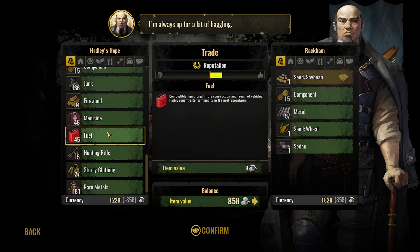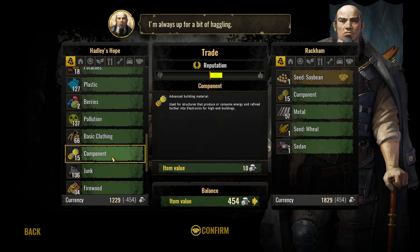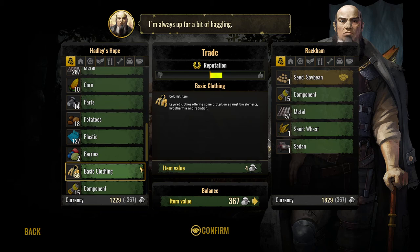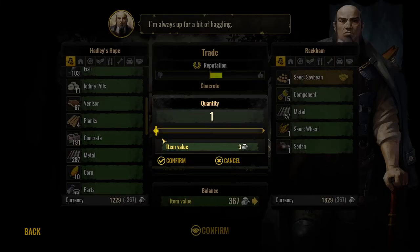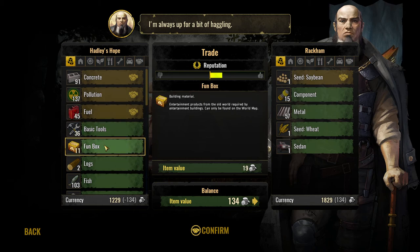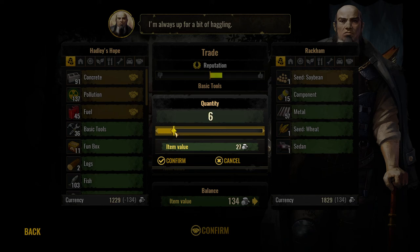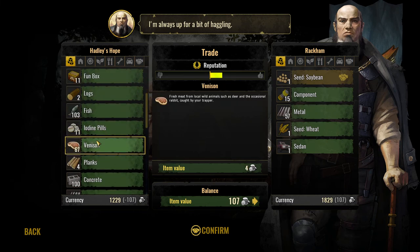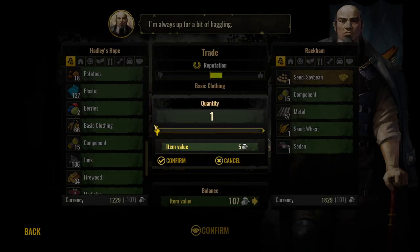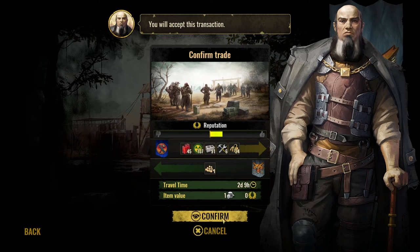Sturdy clothing, rare metals, fuel which we don't need yet. Yeah, let's give away the fuel — we haven't built our motorization yet. Junk — we want pollution. Yeah, we can get money from that — because then we don't need to build another waste storage. Metal, concrete, maybe 91. 134 left, we got fish. Lose some tools — we need many tools so let's do that. What else do we have plenty of? I don't want to use metals — we got 66 basic clothing, so 107. Confirm, confirm, confirm.